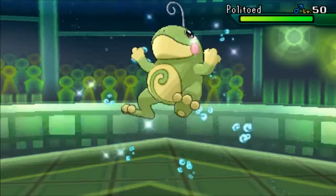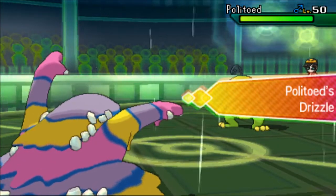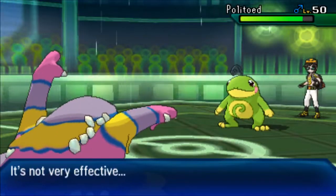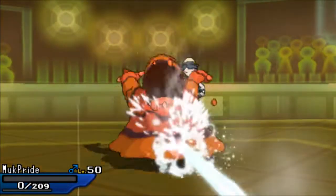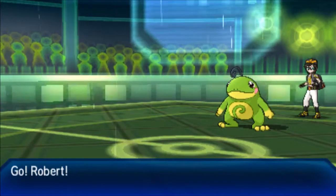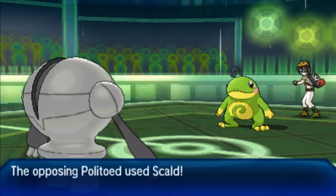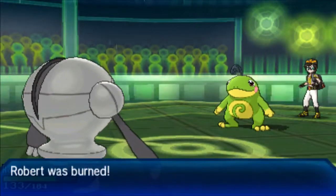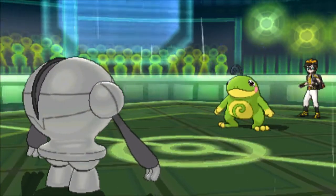Unfortunately it doesn't happen. Now here I make a huge misplay: he goes into Ferrothorn and doubles into Politoed, completely baiting out my Fire Punch perfectly. However, this would have been a perfect opportunity to go for a Recycle — I think I just clicked my move too quickly. I knew at plus three defense that Ferrothorn wasn't going to take me out, so my best play would have been to Recycle. His Politoed ends up taking me out, but I'm fine with it because in the end it just stalls out a turn of rain.